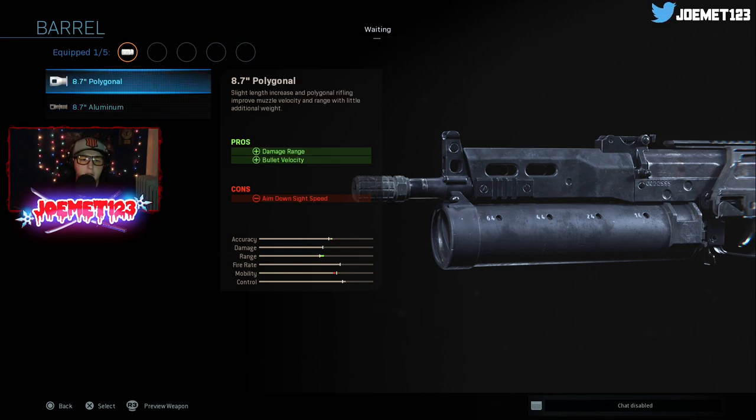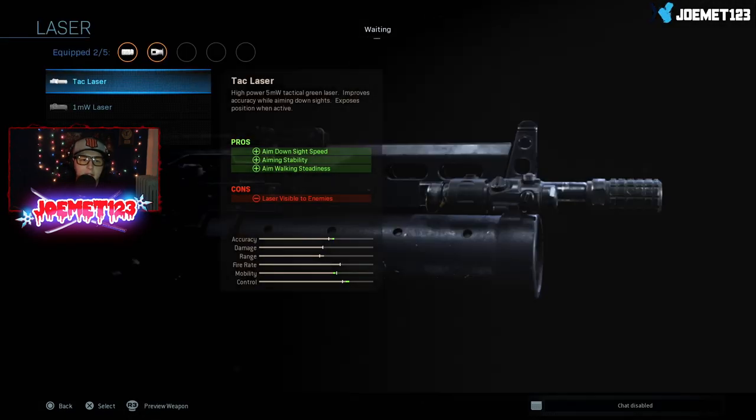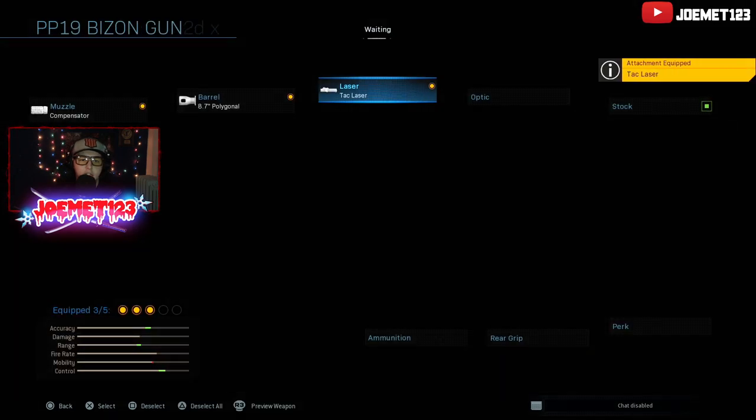The Aluminum gives you quicker aim down sight speed. If you use Polygonal, the damage range and bullet velocity are increased, but you aim down sight slower. I'm actually going to take that. Next we have the laser. We can pick a hip fire accuracy laser — you see the pros and cons. I'll just pick the Tac Laser.